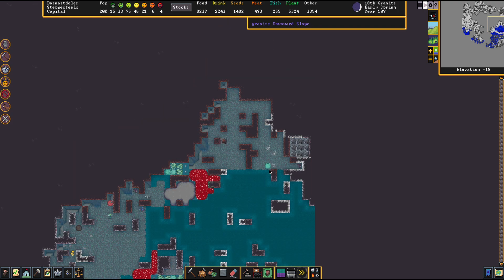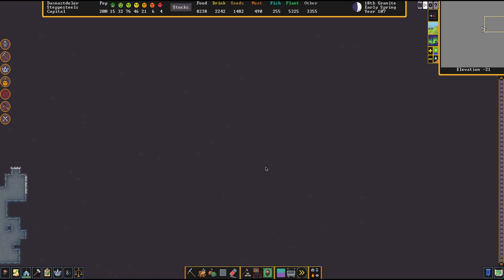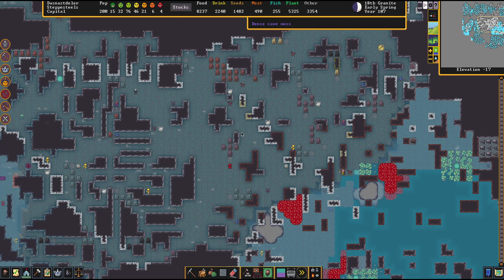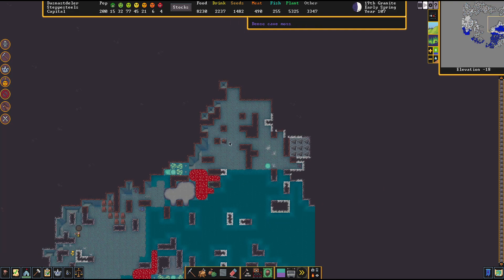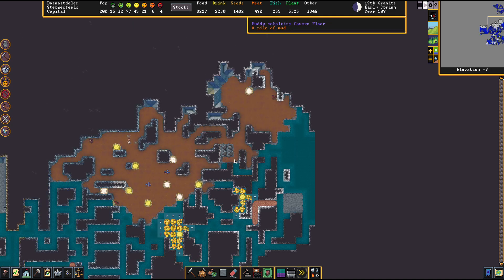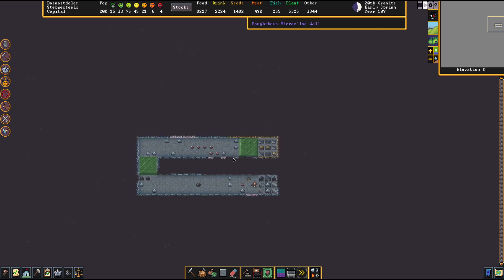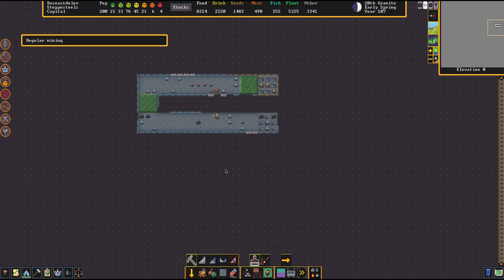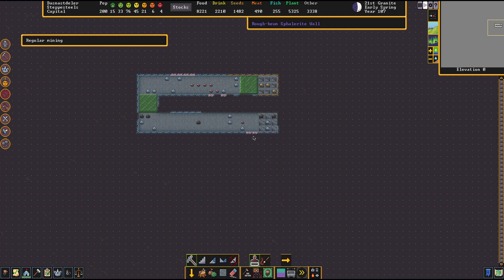These caverns are convoluted. Okay, so that's the extent, except there's that downward passage. I'm going to not explore any further downward just yet — see what happens with all the beasties here. There's my access to the upper levels. I'm just thinking about where to set up another barracks. Sphalerite — I forget what that even is. Oh, zinc, okay. Lovely music, just lovely.